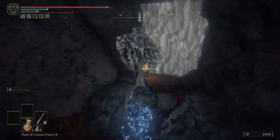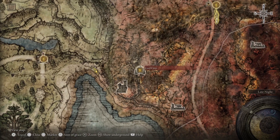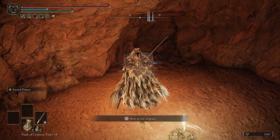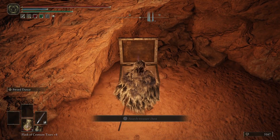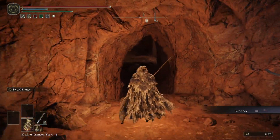Hi guys, today we are bringing you the Gaol Cave, located here as seen on the map — feel free to take a screenshot or make a note of it. This dungeon will require a Stonesword Key in order to enter. After you open the entrance and go to the site of grace, there is a chest nearby — make sure you pick it up and proceed into the dungeon.